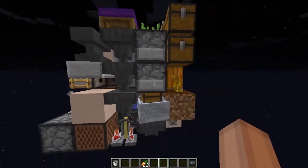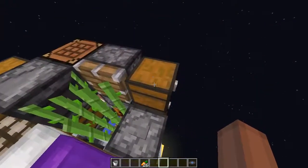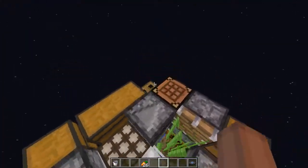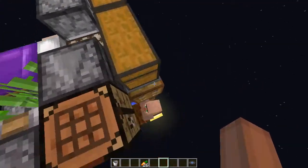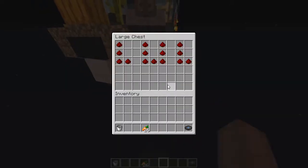Storage here is a minecart chest because you couldn't open a regular chest because of the dropper right there. There are two chests over here for storing your most prized possessions. And over here, you can head down, say hello to the villagers, and there's a little more storage right there.